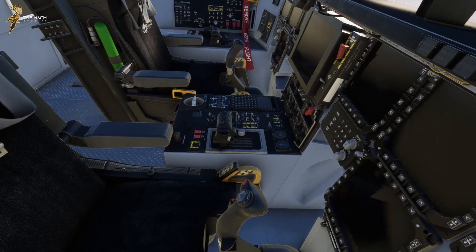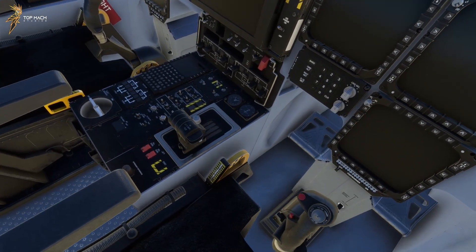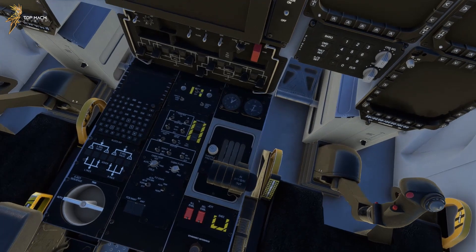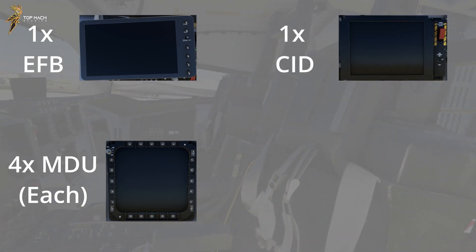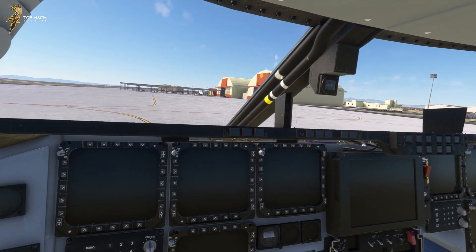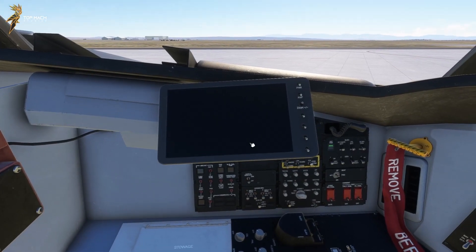Welcome back to the cockpit Topmuck Studio fans! After a previous video on familiarizing ourselves with the B-2 switches and controls, we're moving next onto the avionics side of the stealth bomber. The B-2 has an extensive avionics suite consisting of an EFB, four MFDs on each side, the CID, and two DEPs. We'll be covering all of this in this video.